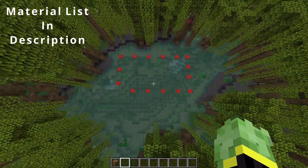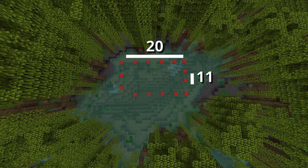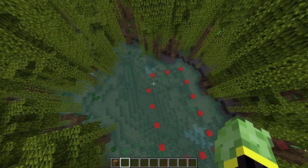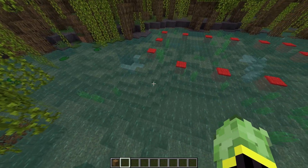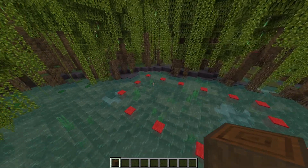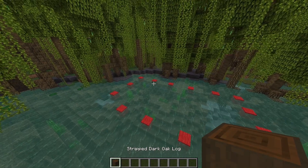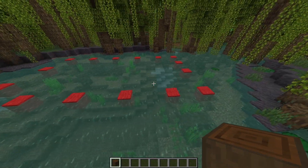Starting off with the dimensions for the entire house, we're going to have 28 blocks long with 11 blocks wide. Then we're also going to have four blocks coming out for a little pier just on this left hand side, so make sure you leave some space for that. I've placed some red blocks in the water as markers for where our stripped dark oak logs are going to go — these will act as posts holding up the house inside the water.